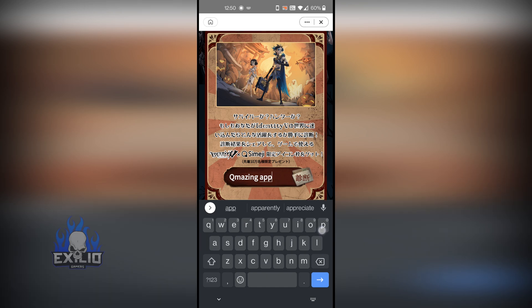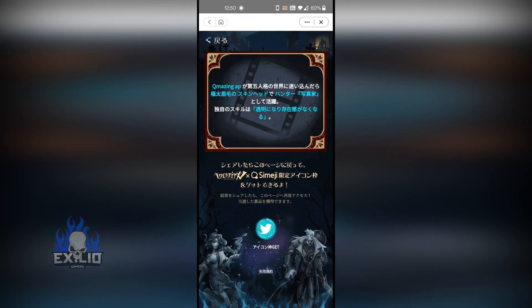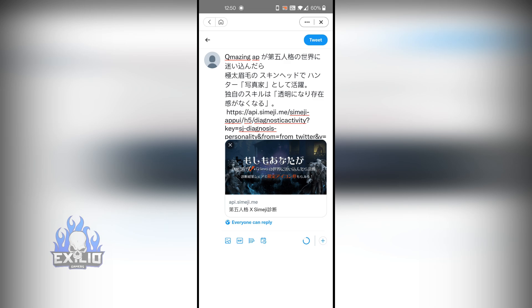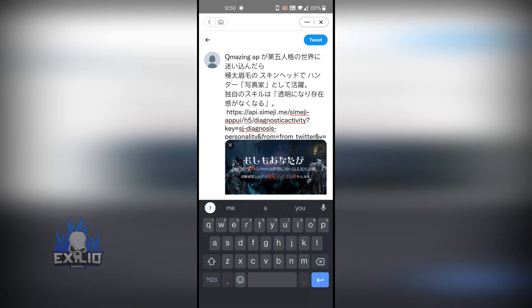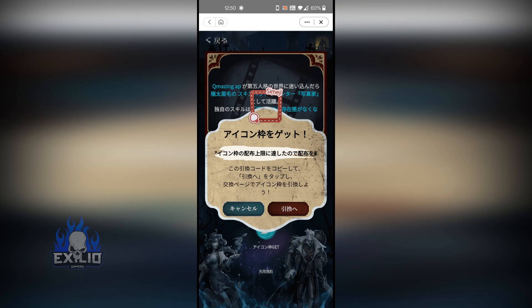Now click here and then click on the Twitter button. Click on tweet and go back to the app — back, back, back here. Now here you shall have a code.